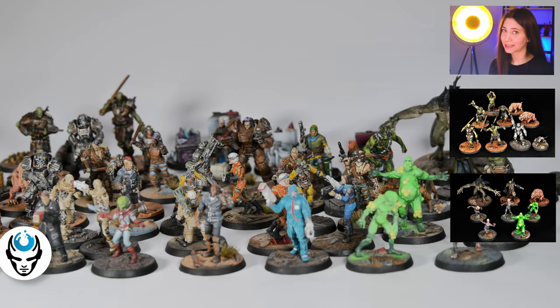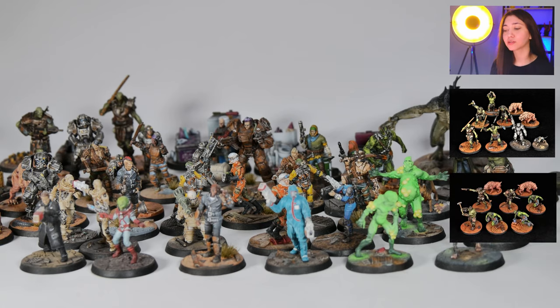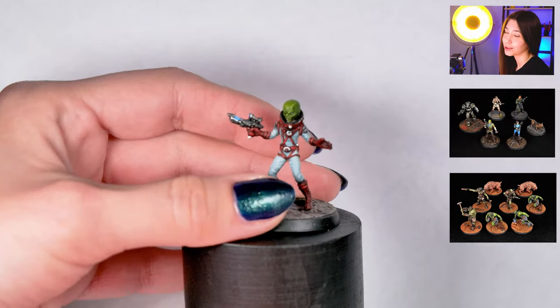So here in this project we have 108 minis and they are painted on level 4 and 3. Now we're going to check them out. First we're going to start with the level 4 ones, and in the meantime we're going to talk about what Fallout Wasteland is.